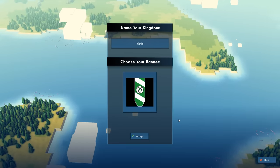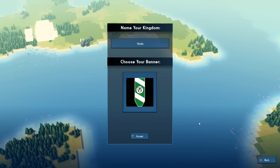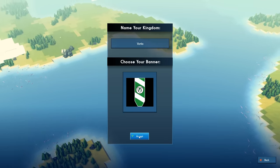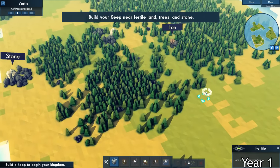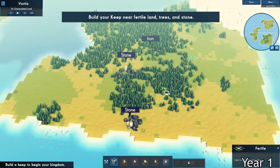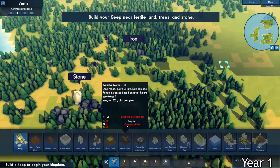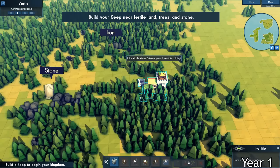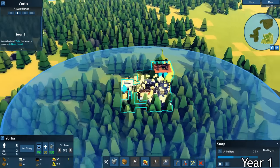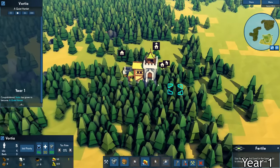The Kingdom of Vortia was established. Its banner consisted of the Vortide Crest along with two stripes to signify the 2000 plus loyal supporters of the King. The main island where the Kingdom was going to reside had plentiful trees, a decent amount of stones, and very little iron. I chose a little clearing in between a bunch of trees to put down the foundations of the keep. The five builders that pledged their lives to the Kingdom started construction, and within the first year of settlement, the keep was constructed.